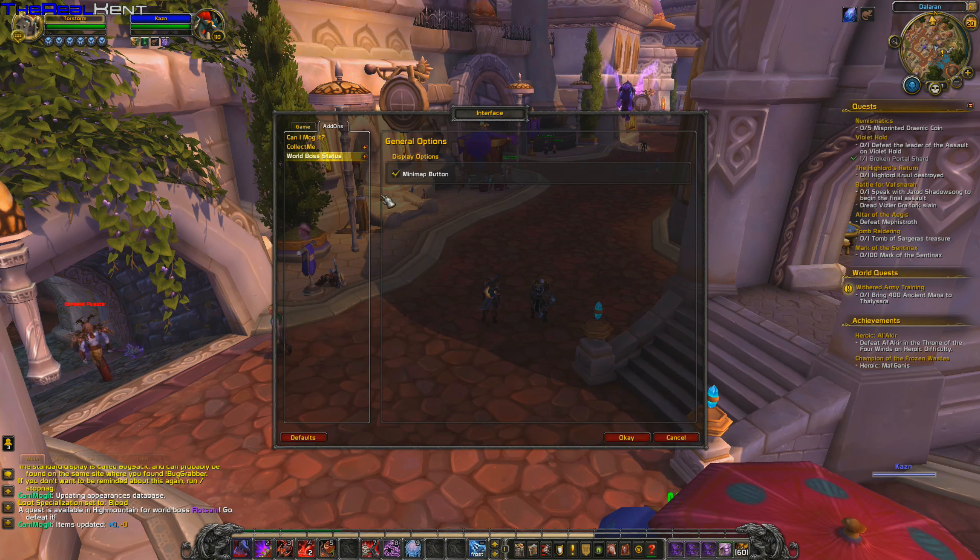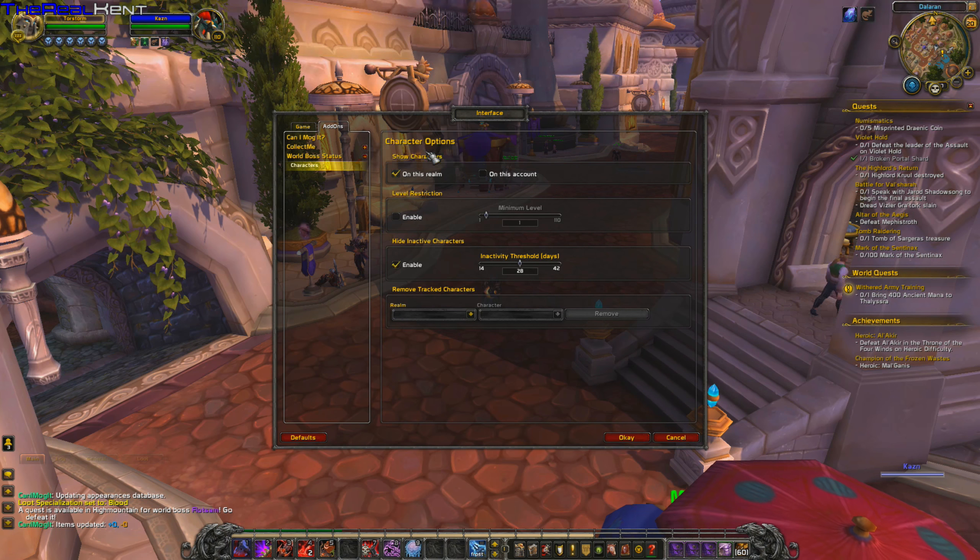So if you click here — boink — you get into the options menu. You can also just go into Interface and all that. But there's a minimap button, and then you can go in here.